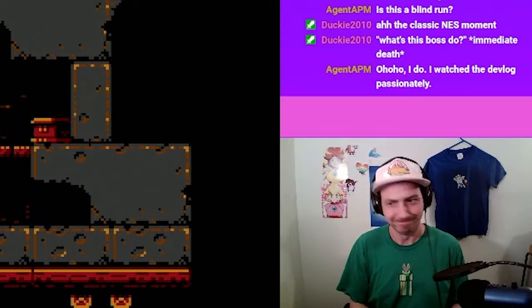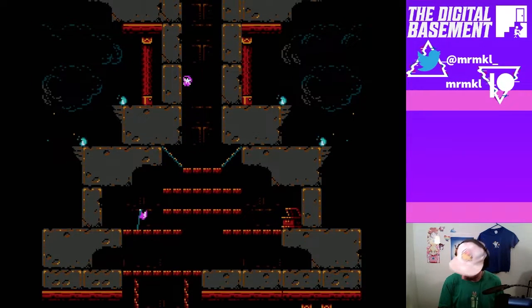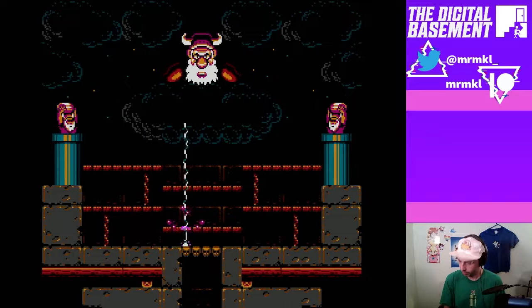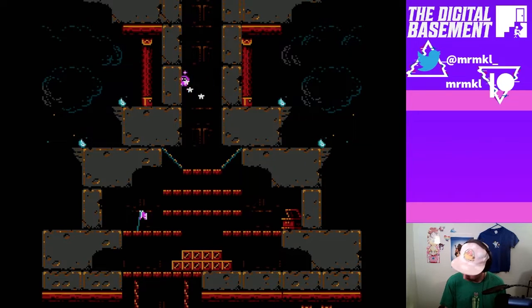What does this boss do? Immediate death! I guess the orb is just points. I found a fairy — oh, I can't drop down, that sucks. Ever hopeful for a fairy. Yeah, I love the modern retro genre, it's always so cool. There's the fairy, thank you. Pay attention this time, Mike.